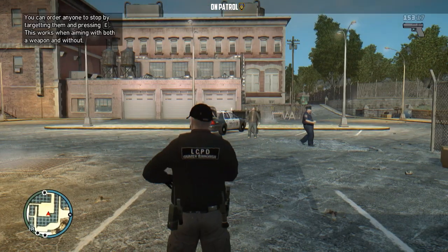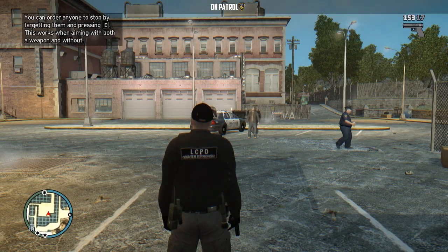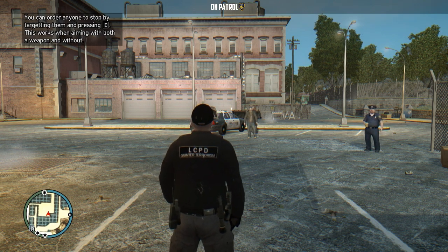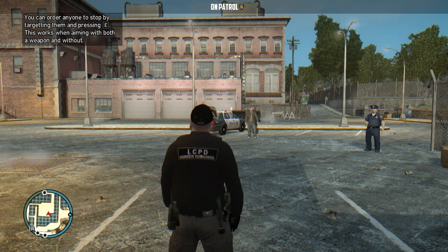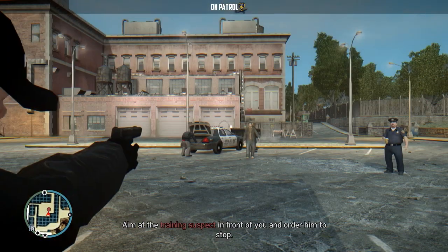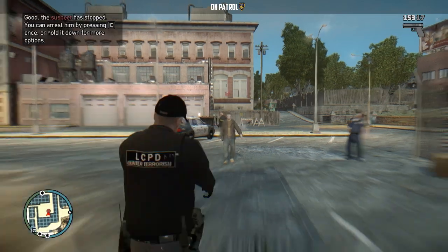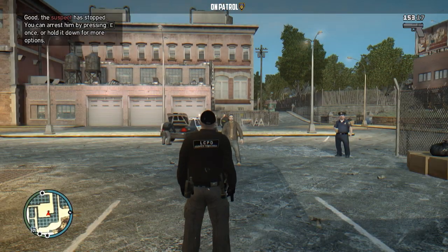Select and equip your pistol. You can order anyone to stop by targeting them and pressing E — this works when aiming with both a weapon and without. I'm going to tell them to stop. Good — the suspect is stopped.